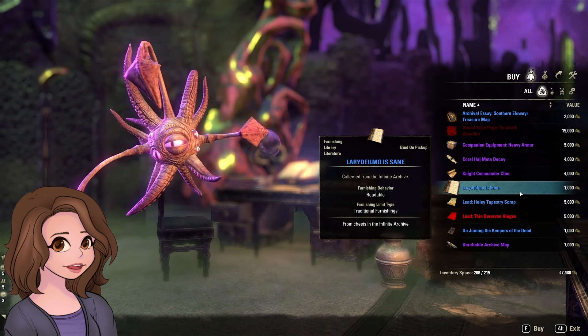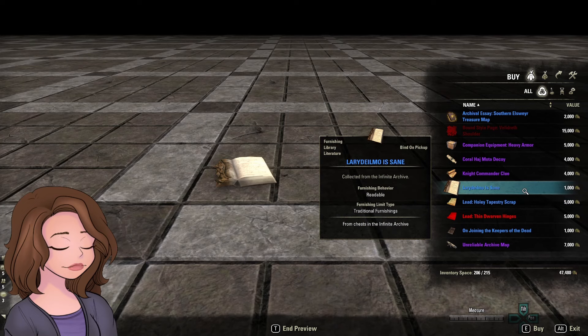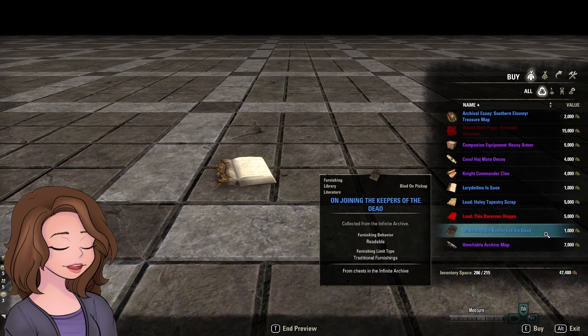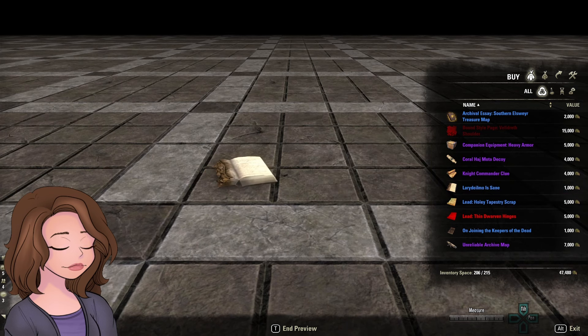I do get excited about books — this book is cool, it's got this burned side, so aesthetically it looks really, really neat. As you know, I'm always going to get my books. The Larry Delmo Is Sane book drops in the Eidetic Memory in Apocrypha, and it drops in Infinite Archive. On Joining the Keepers of the Dead is also one that drops out of Infinite Archive, but you'll find the Eidetic Memory in Telvani Peninsula. That one's a fairly typical look, but this is the only one I know of that's burned — that's pretty cool.